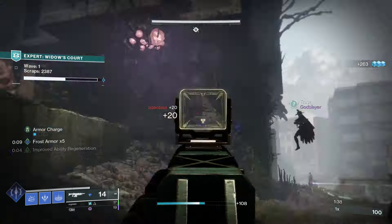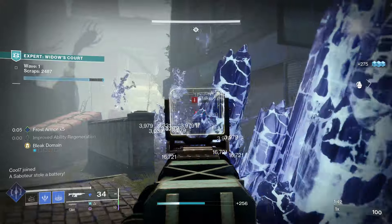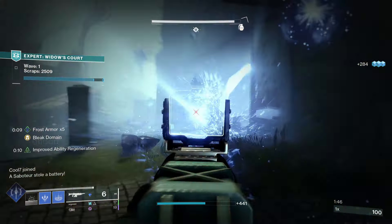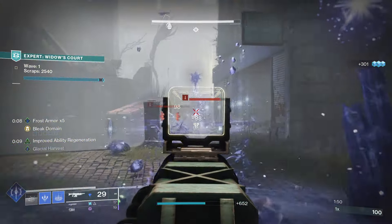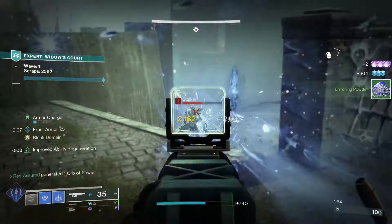Just being able to have permanent Frost Armor if you aren't running a stasis subclass is very strong, and even if you are running stasis, it is extremely easy to keep your Frost Armor stacks up. You can also play into things like Whisper of Rhyme so you can do more damage to crystals, and this thing becomes an absolute add clear machine while also keeping you alive.